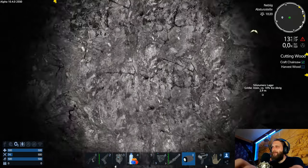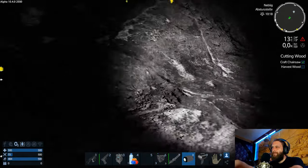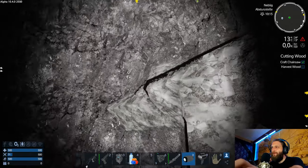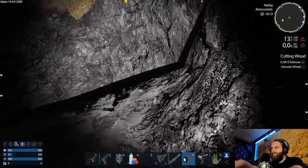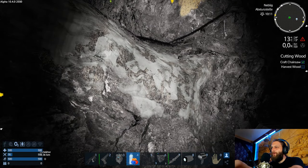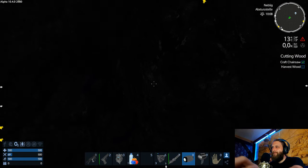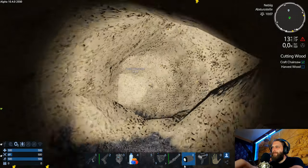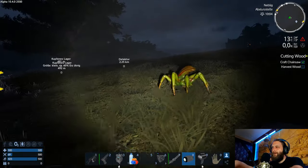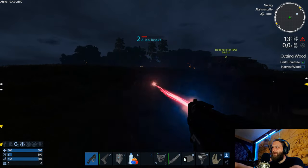Manchmal ist der Typ auch wie ein Flummi. Jetzt bauen wir da noch mal ein bisschen hoch – ist ja nur dunkel. Blaues Licht, blaue Leuchten. Und da haben wir den Ausgang – hier geht's runter und hier geht's hoch. Jetzt ist schon wieder finstere Nacht – man sieht nichts. Gut, dass ich Scheinwerfer am Auto habe.